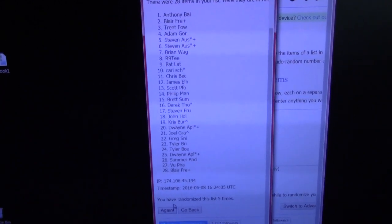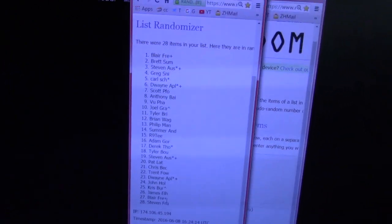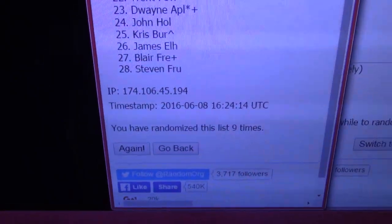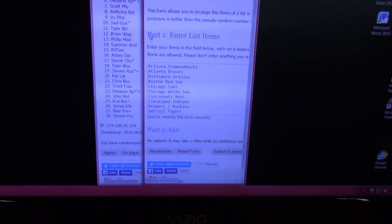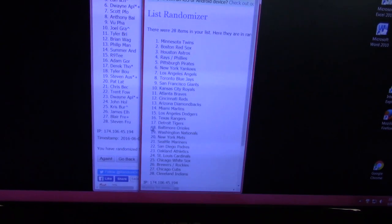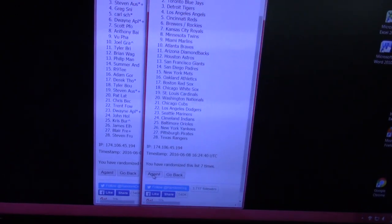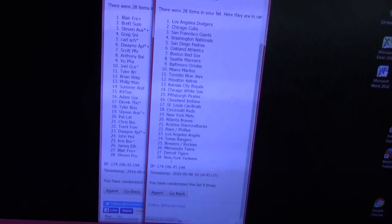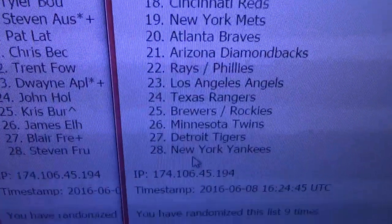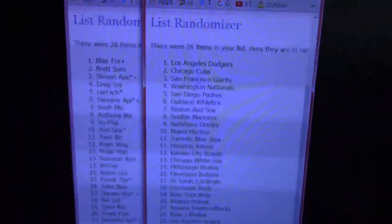Five, six, seven, eight. Last one — nine. Blair's on top all the way down to Stephen. Nine times. One, two, three, four, five, six, seven, eight, nine. Blair, you get the Dodgers. All the way down to the Yankees — two of the better teams are on top and bottom. Stephen, you get the Yankees.